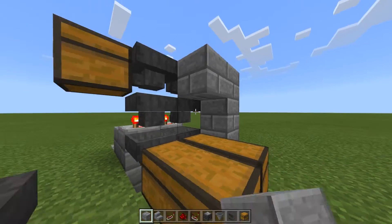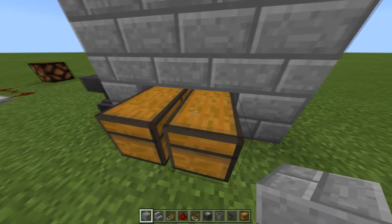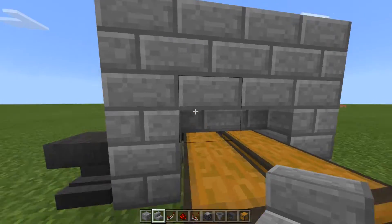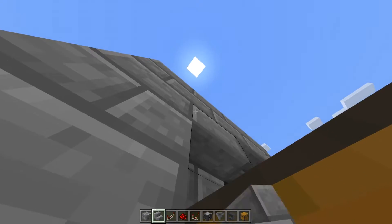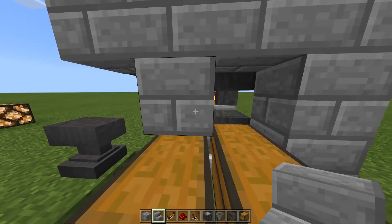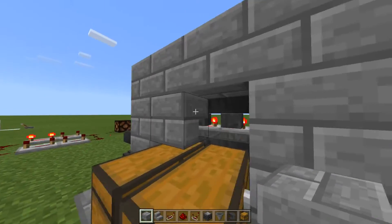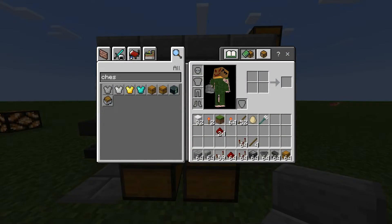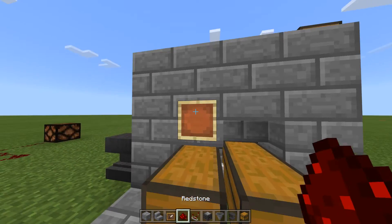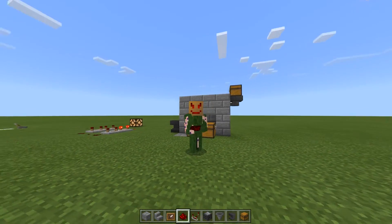As far as decorating this thing goes, you can decorate it any way you want. One thing you do have to have: you cannot have a full slab above these chests and still be able to open them. So you have to use half slabs, stairs, or any kind of transparent or semi-transparent block. I like stairs — I think they look cool. You can place them like that, or you can place them this way so it looks like a full block. You can also use glass. Then of course you can add item frames onto the front and place on them whatever item that chest holds, so you know what's inside.